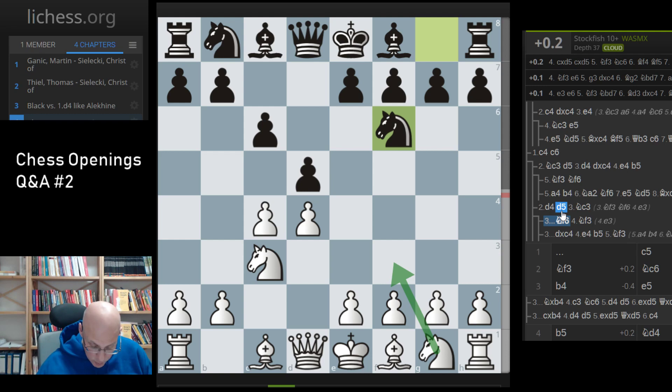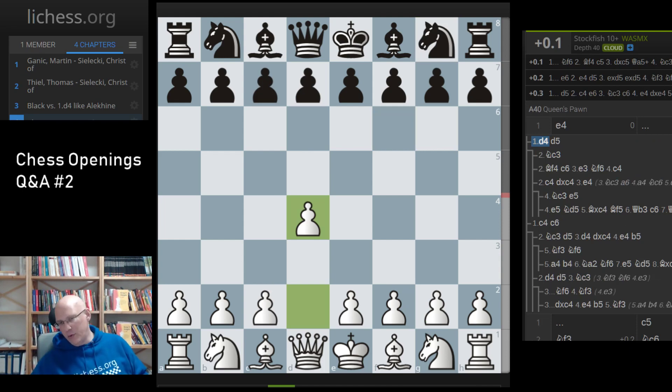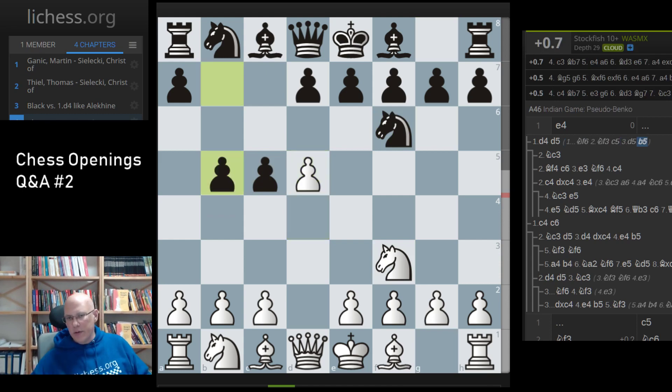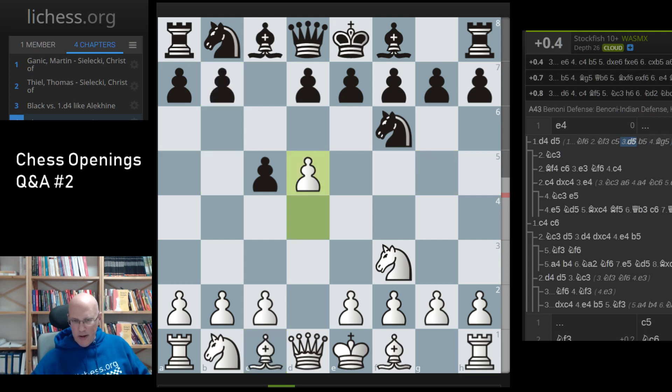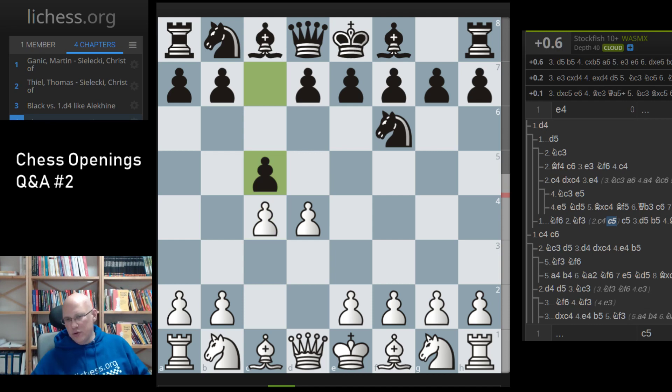A question from Peter: he has a problem with white against the Benko Gambit and with black against the King's Gambit. With white against the Benko, the first option depends on your repertoire. If you play Nf3-based lines, you could simply play Nf3 which stops the Benko — after c5 d5 b5, you're not forced to play c4. You can play Bg5 instead, which is rather dangerous for black. I've compiled a Benko Gambit repertoire where I have this as my recommendation, but it is tough to play — quite nice for white as a practical weapon.